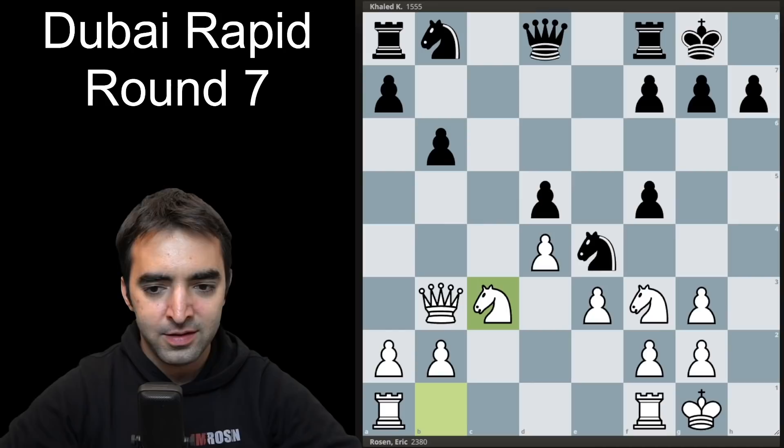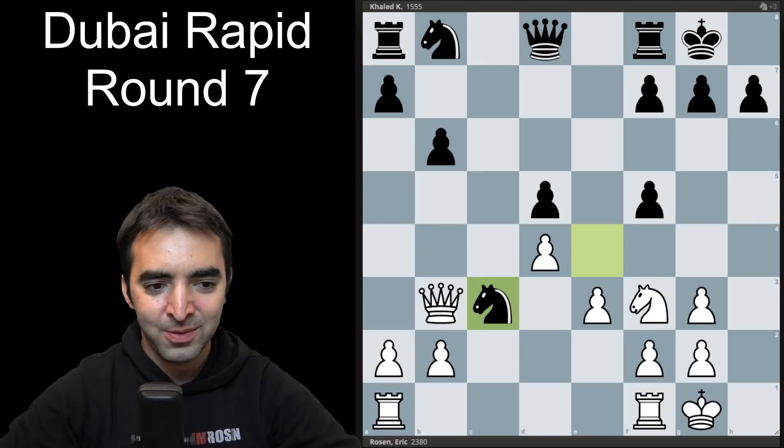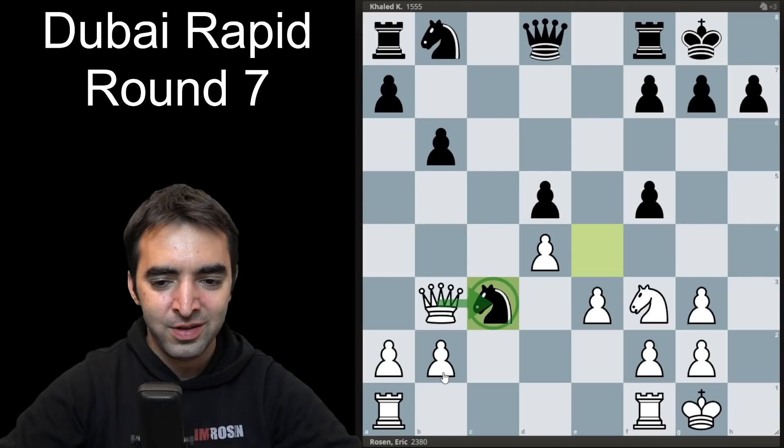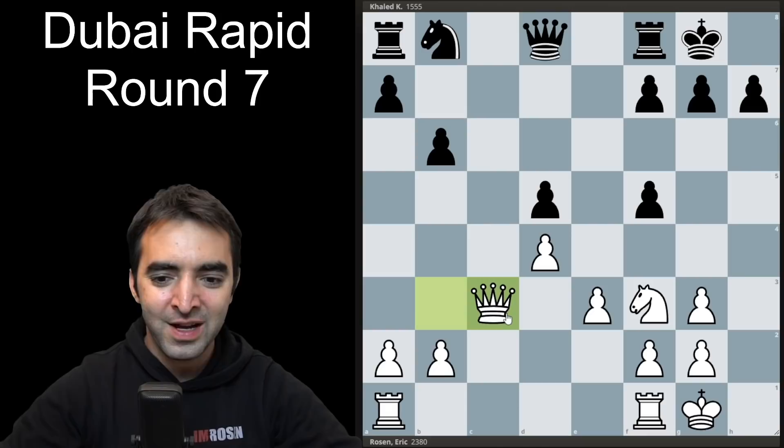Here comes the first critical moment of the game. After my opponent took back, I ended up playing the wrong recapture. I want to pose this moment to the viewer — this is white to move. Obviously there are two options: queen takes c3 and pawn takes c3. Which move to play and why? Feel free to pause the video and take some time to think. This is a more positional, intuitive decision. The correct move is queen takes c3.